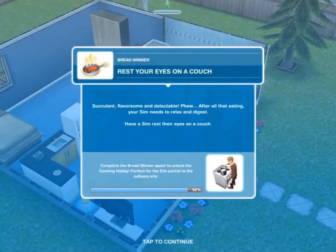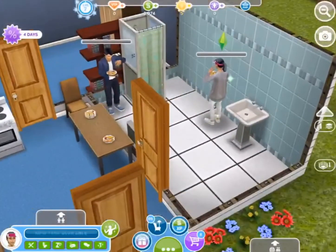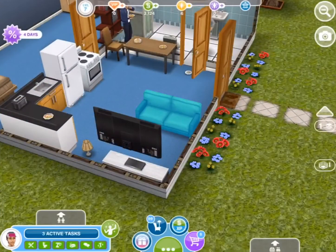Rest your eyes on a couch — successful, flavorsome, and delectable! After all that eating, your sim needs to relax and digest. Have a sim rest their eyes on a couch. Just delete the action and click on the couch, then click on rest eyes. I have a neighbor — then rest eyes.